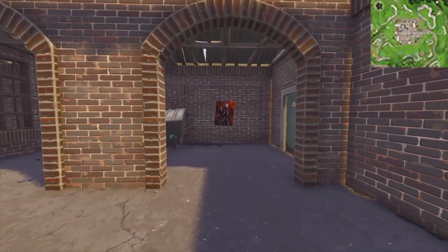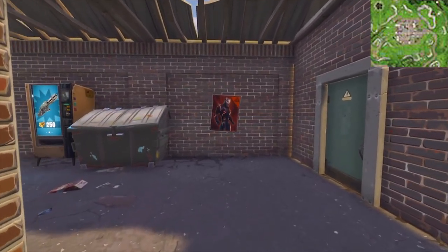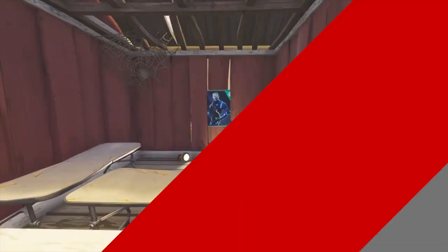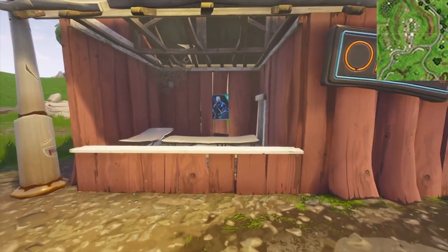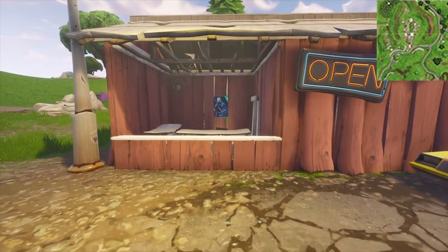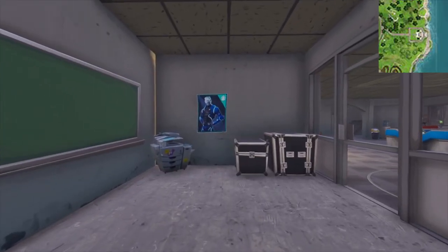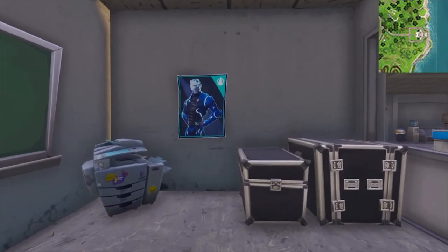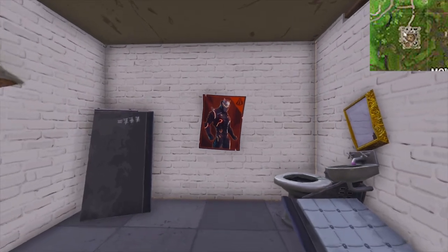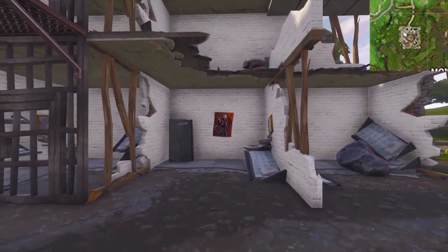Number 13: this one is located in the container yard. Number 14: the entrance to the caravan club near Retail Row. Number 15: an easy one, located at the mansion south of Lonely Lodge. Number 16: and finally, the last one is located in the prison, just here.